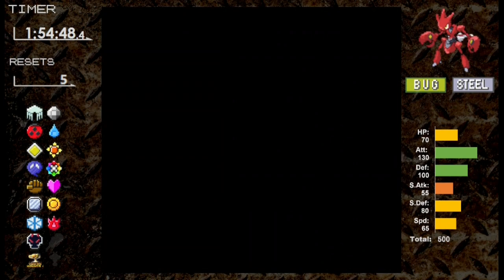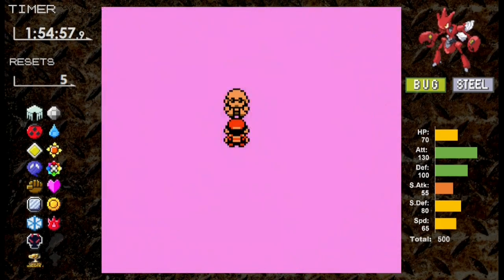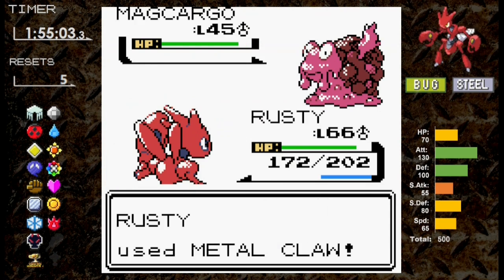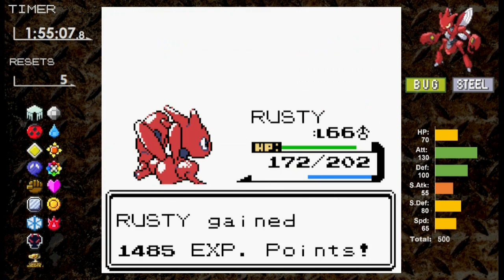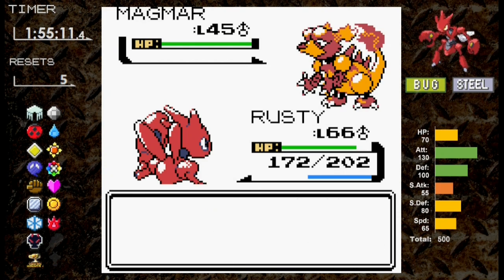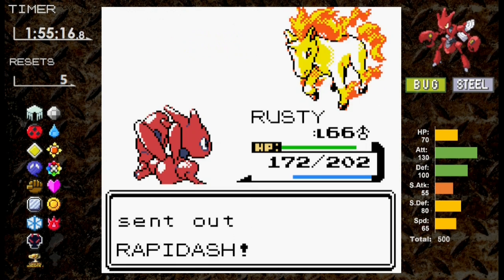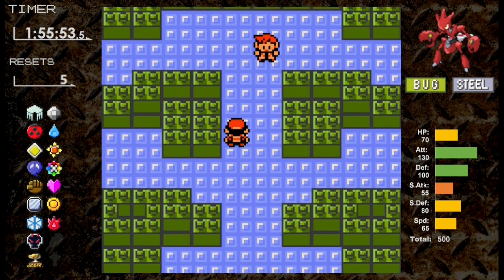We get to face Blaine for a third time. This time instead of setting up I skip it, and that's a mistake — Metal Claw doesn't knock out Magcargo. Luckily Magcargo goes for Curse again. With one Swords Dance set up, we use Return to knock out Magmar, then Rapidash goes down to a single Return, and we've made our way back to Blue. This time I don't forget to save. Pidgeot now sticks with Wing Attack instead of Whirlwind. We use Return so we don't risk our Swords Dance boosts. Next is Arcanine — a single Return is enough to take it down.